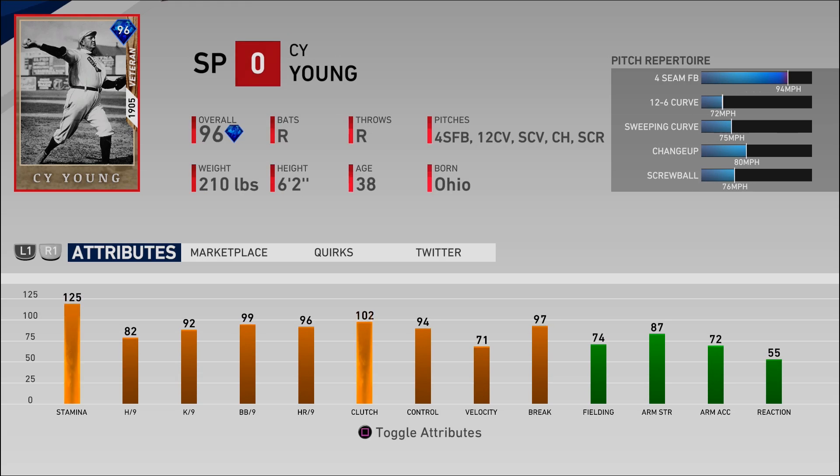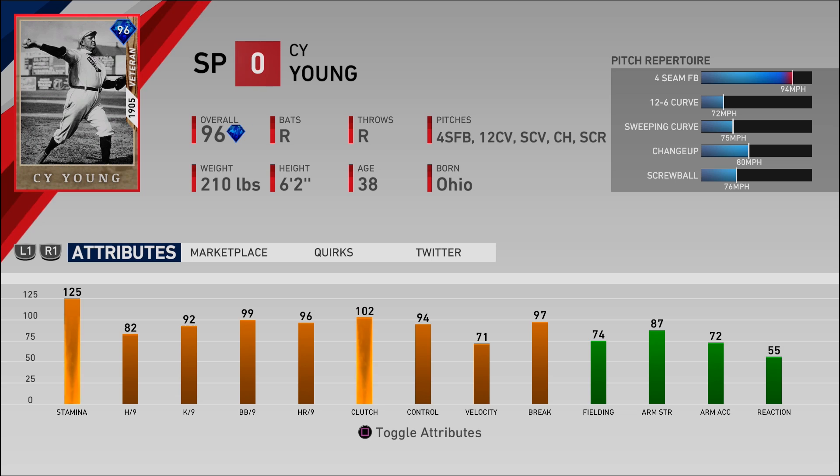And then finally we have a 96 overall starting pitcher, Cy Young — 125 stamina, 97 break, only 71 velocity, 99 walks per 9, 96 homers per 9, 2 clutch, 94 control. Pretty solid starting pitcher, but I'm just really not a fan of his windup — it's super super slow.